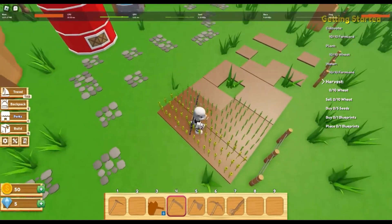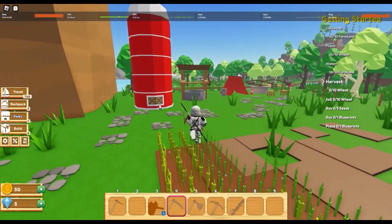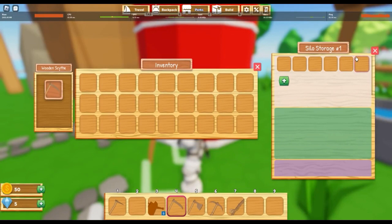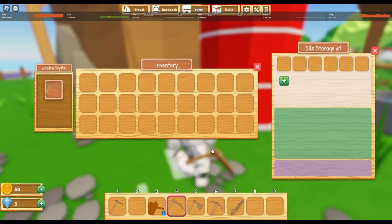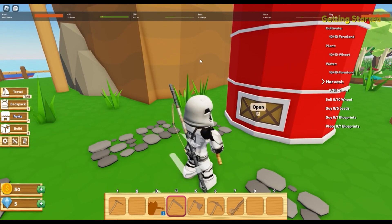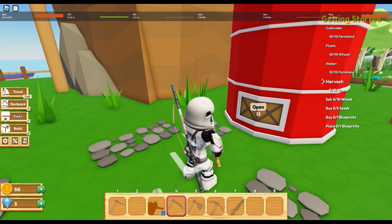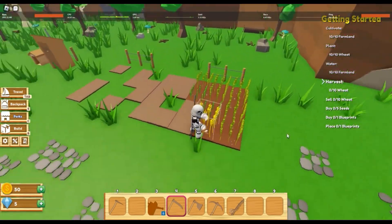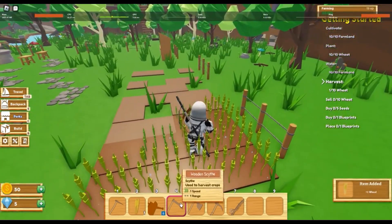This is what we harvest the wheat with, and this is where we get our water from. This is the storage where you can put your wheat and crops. This is the game — Farmstead Beta by Vikanga Games. It was created around the 13th of 2022, last year.